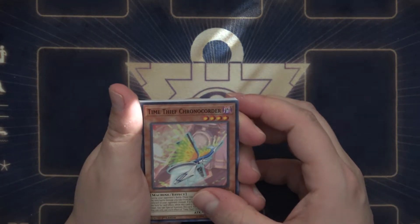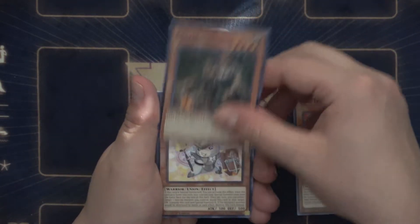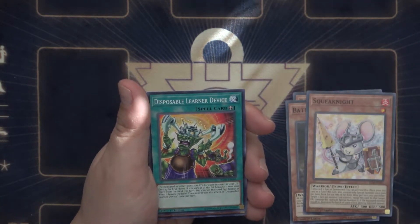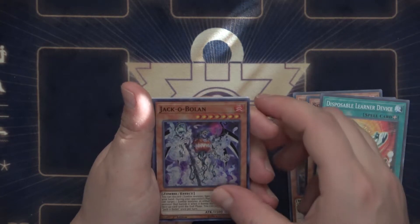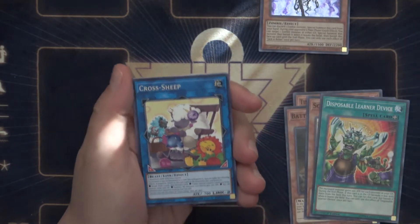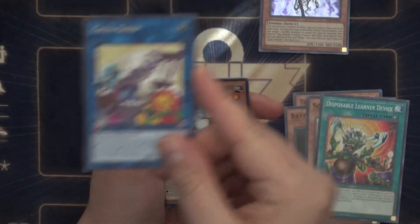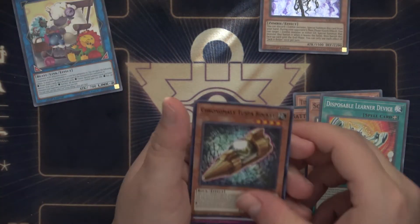All right, so we've got our Time Thief Chrono Quarter, Battle Survivor, Squeak Knight, Dispositioner Device, a Jack of Bolin, and the motherfucking Cross Sheep — yes! We bought a goddamn box to pull a rare, but I don't even give a shit. We've got it. Finally.